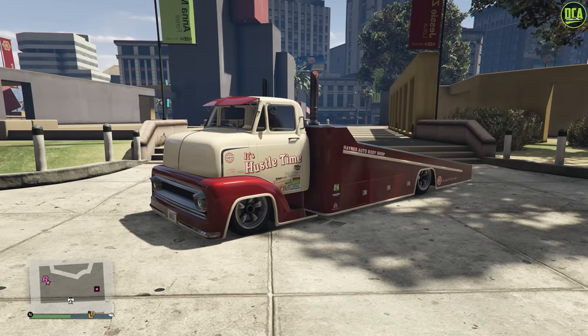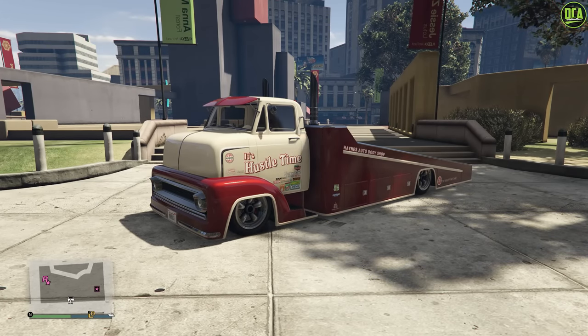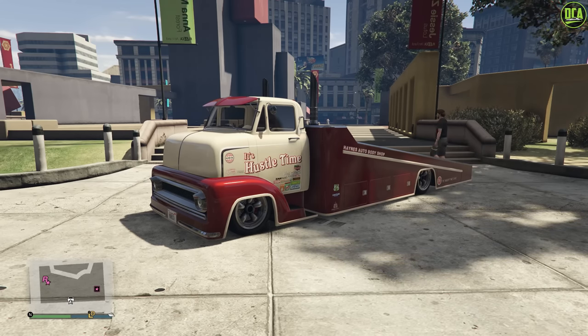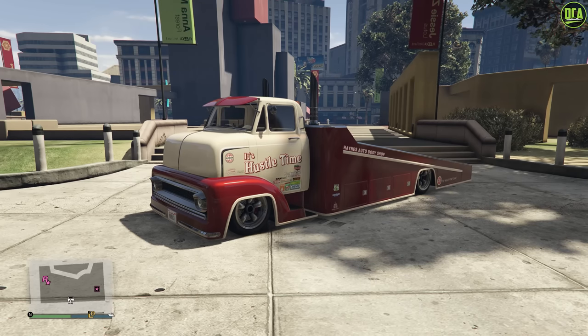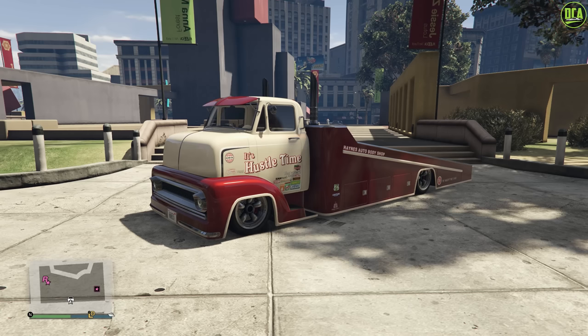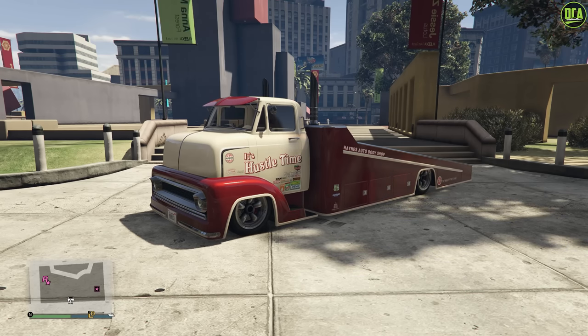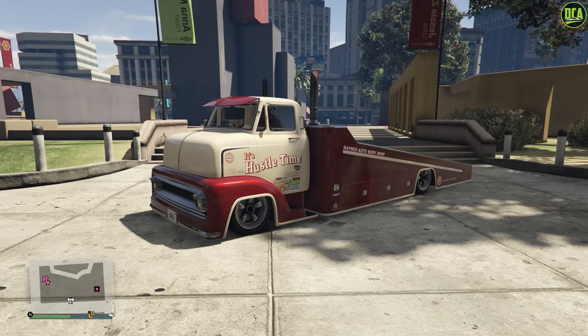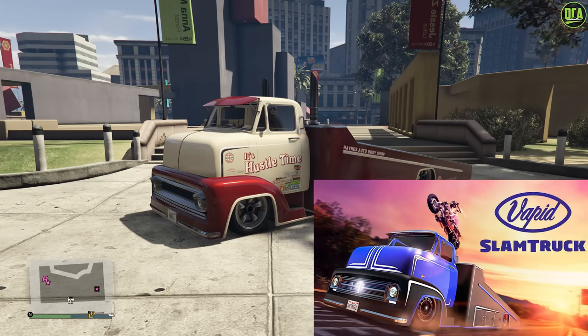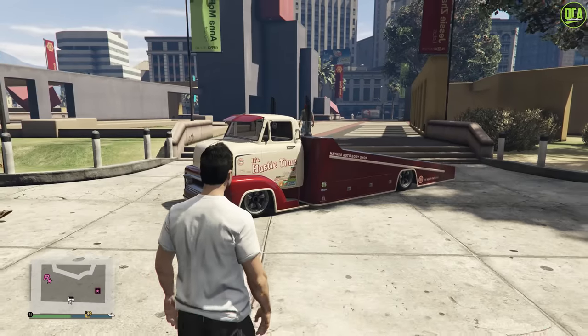Next up onto number four we have the Slam Truck. When this thing was released in 2021 it was extremely controversial — people were complaining about how useless it was and what was the point in adding a tow truck that can't actually tow cars properly, especially since the tow truck from story mode is blacklisted in Online. A large portion of the community was excited for this thing, but sadly it just can't tow properly. Rockstar even tried advertising it as a portable ramp car instead of an actual tow truck — just really weird.